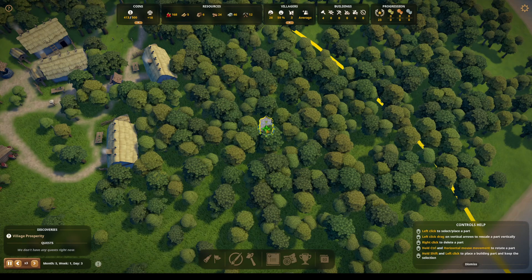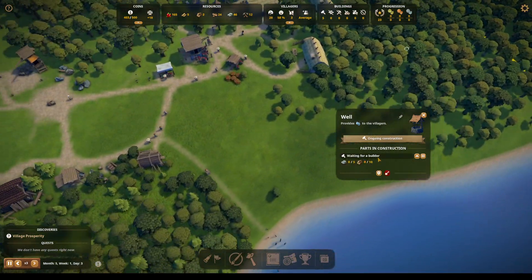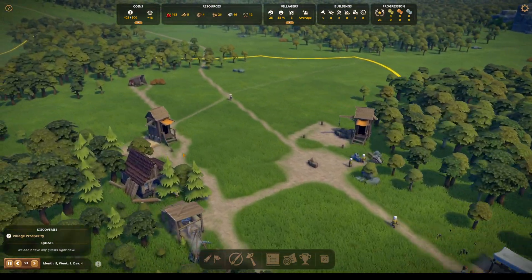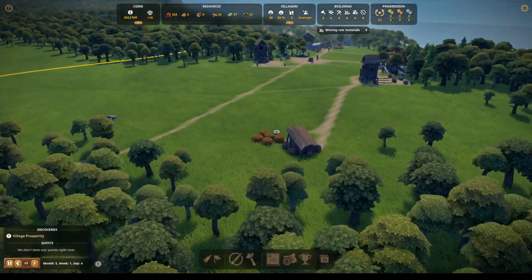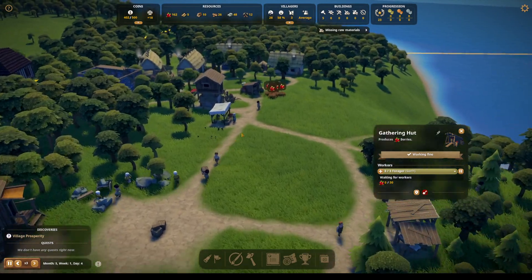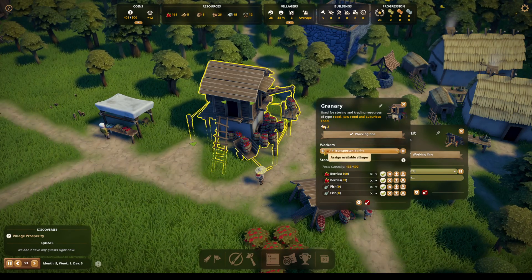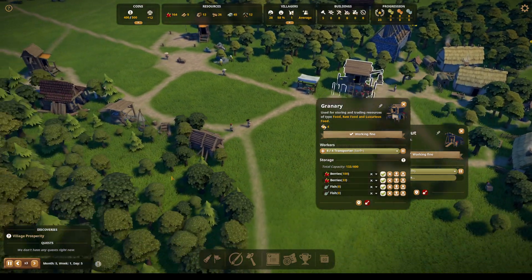Why don't we put another water well? Because they want to be able to get to the well fairly quickly, so we'll just put it here and let it build when it builds. How are we doing on berries? 132. These guys out here — it's probably tough for them to bring all that stuff back because they're pretty far. We could add transporters.